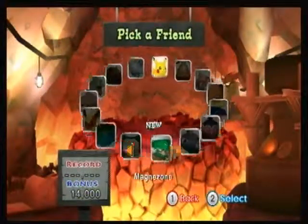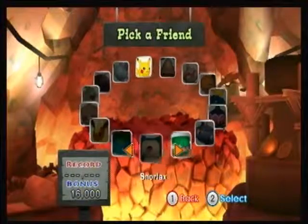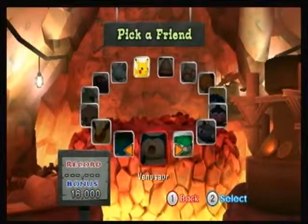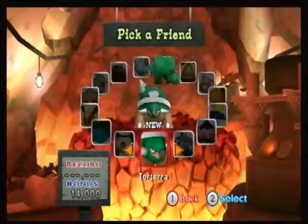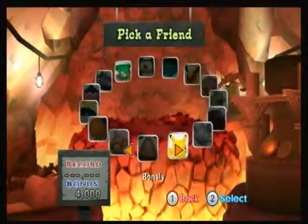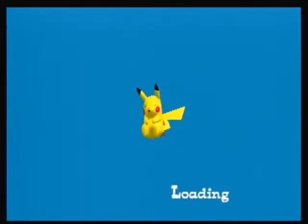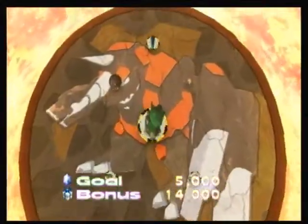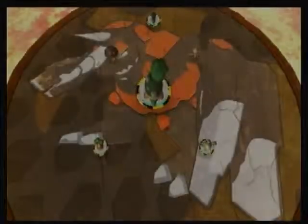I can use Pikachu or I can use Torterra. Torterra would be an awesome Pokemon to use even though he kinda sucks when it comes to fire — fire is not his best friend in the world. So I'm not entirely sure whether it's going to be Pikachu or Torterra. You know what? Let's use Torterra. I've been using Pikachu a lot. I'm still going to use Torterra. Alrighty then. This looks pretty cool, I'm not going to lie. So I'll go knock the Pokemon into the lava pit — this sounds fun.